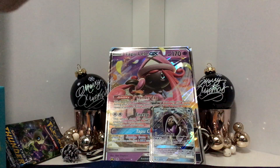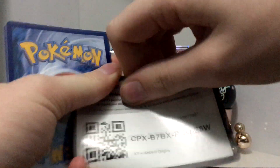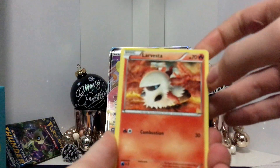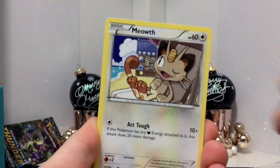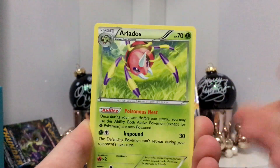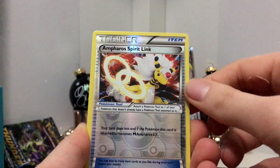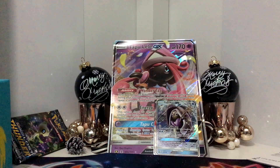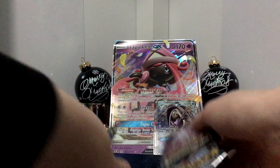Let's open up an Ancient Origins. Here is the code card. We have a Larvesta, Goomy, Beldum, Oddish, Forest of Giant Plants, Ariados, Lucky Helmet, Elmphro's Spirit Link Reverse Holo, and a regular rare. These interruptions happening every video... Let's put Lost Thunder at the bottom. Oh wait, there's two Evolutions.